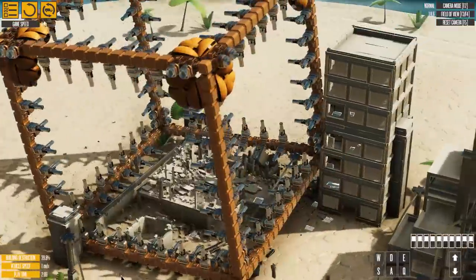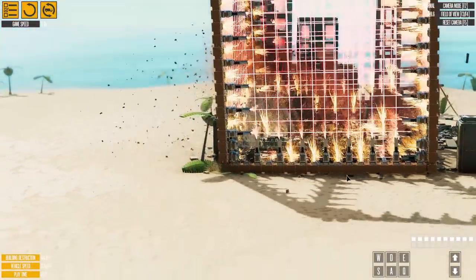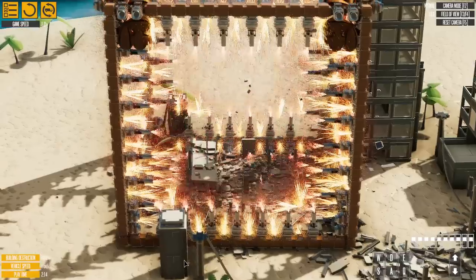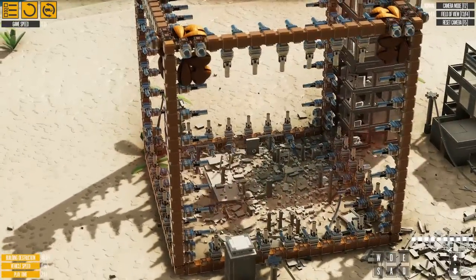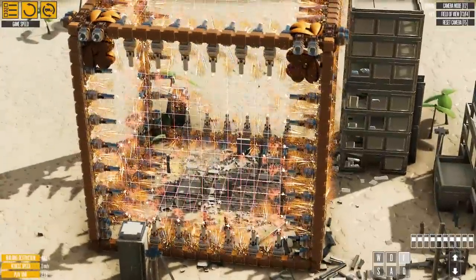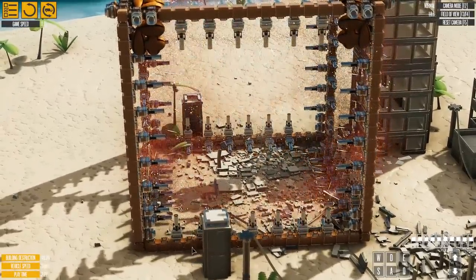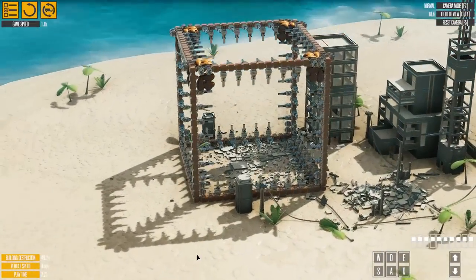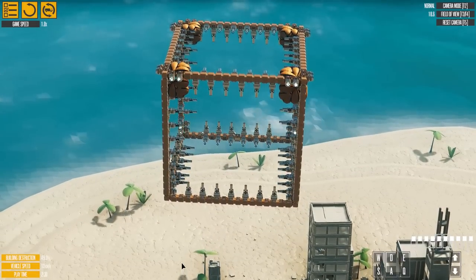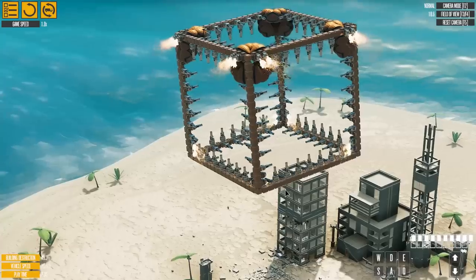There we go — problem solved on the ground now. And there we go. What building, right? That's awesome. We do have some posts left over — that's interesting. I guess I could just add more lasers, but this seems fine. We shredded all of them now. Just move the whole thing a little bit over. Got a couple more buildings left — let's do it. I don't really need the side lasers. This might as well just be like a single plane laser matrix that flies around and lands on things. But the fact that it's a cube is pretty awesome, I think.